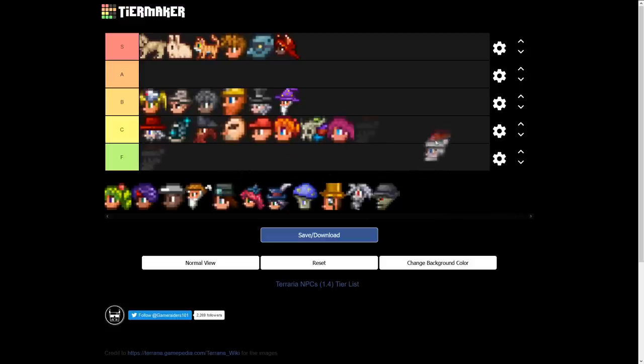Santa Claus is another decoration NPC with a couple extra items. He's going in C tier — plain and simple. I don't use him because you can only see him once a year unless you're using mods or setting your date to Christmas.